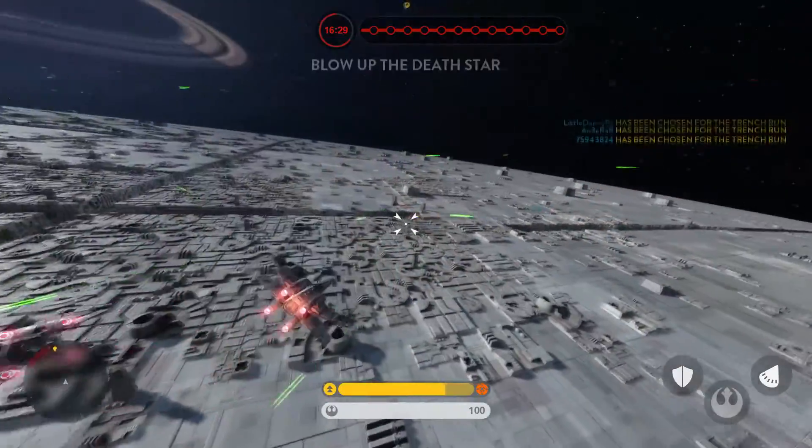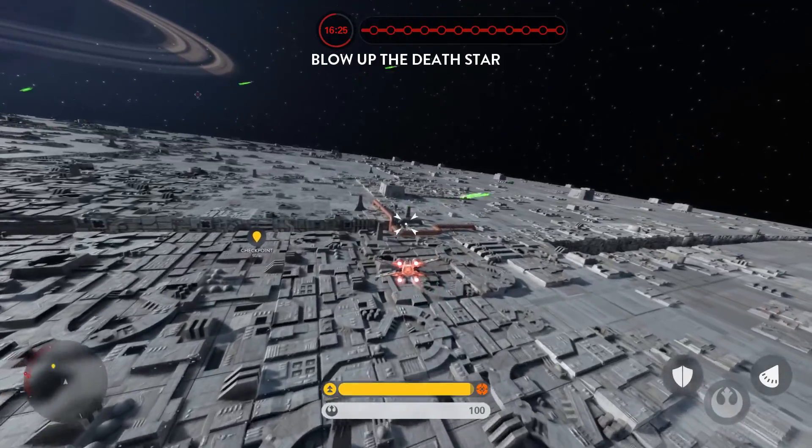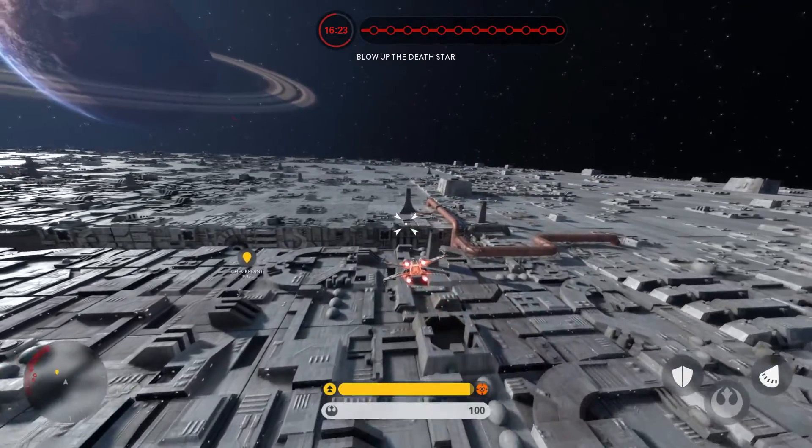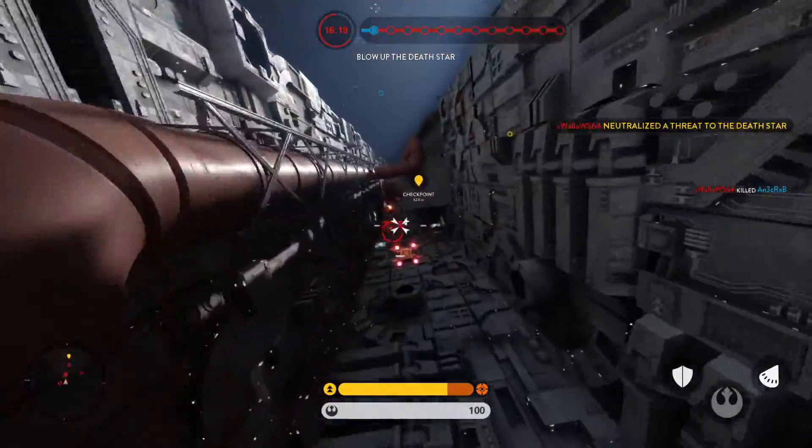Star itself — our analysis for plan has demonstrated a weakness. You are required to maneuver down the trench and target a small thermal exhaust port. A precise hit will start a chain reaction which should destroy the station.